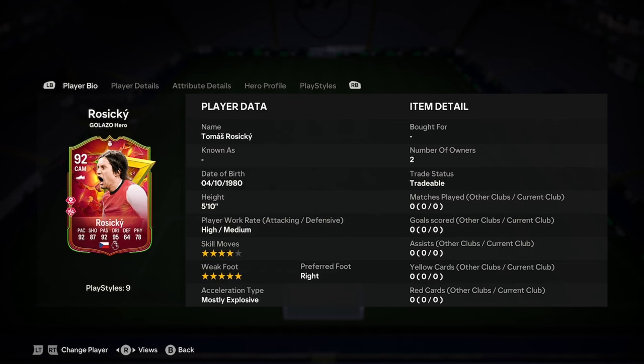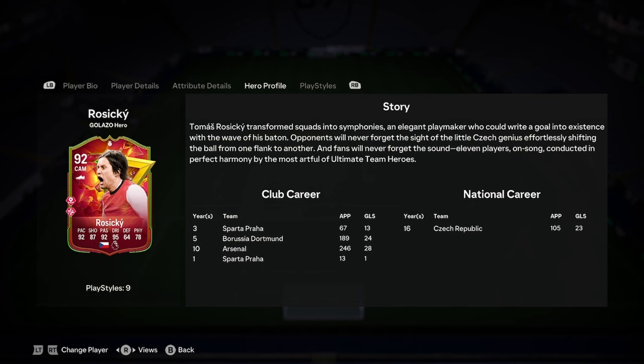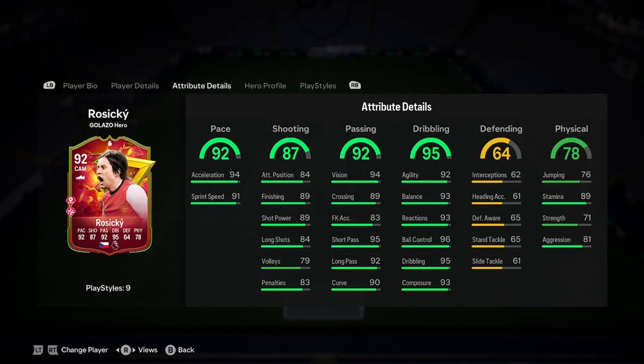Alright, so we've got 5 foot 10, high/medium, 4-star weak foot, 5-star skill moves, right foot, mostly explosive. You can play right mid, centre mid, or centre forward. I would say no to centre mid — absolutely not, he's got 64 defending. Right mid works, and centre forward maybe obviously.